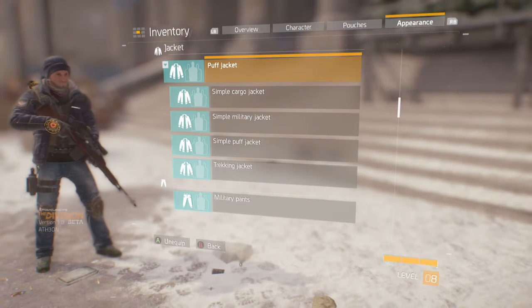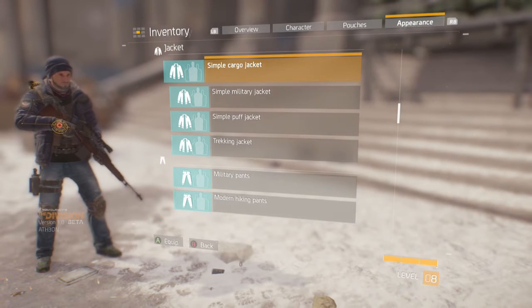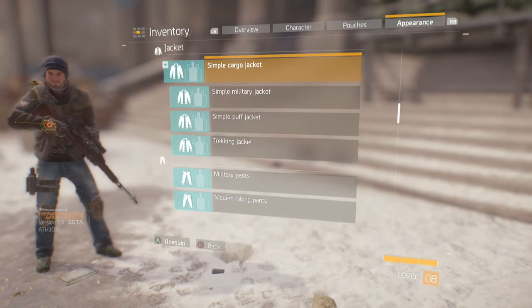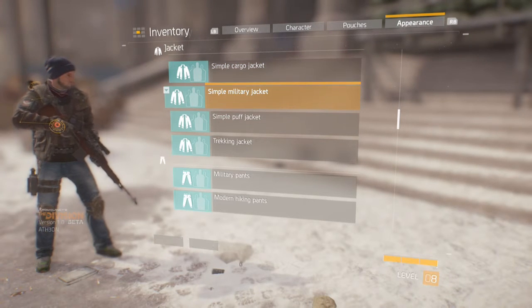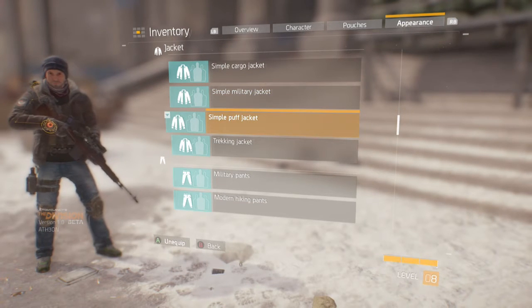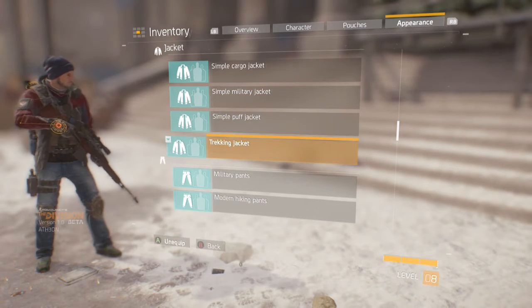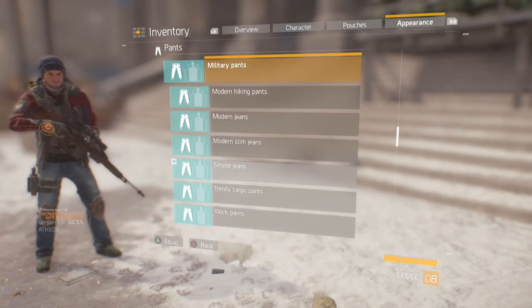Puff jacket next — I kind of like this just because the style is a bit different with it being puffier, obviously. Simple cargo jacket after that. A lot of them are very similar looking, but I think because of the subtle little differences and the fact that you can change everything on a character, you can come up with some pretty unique looks, despite some of the things being very similar looking.